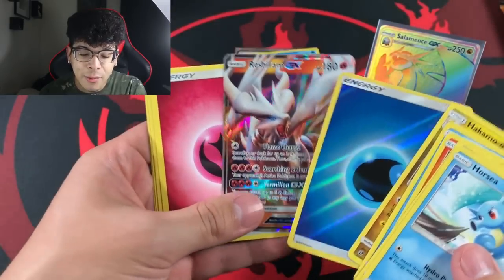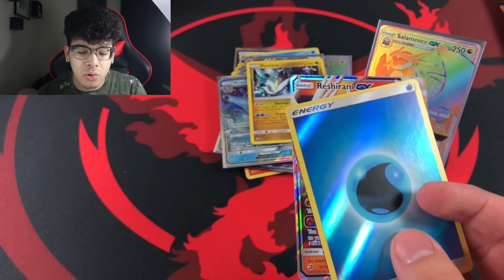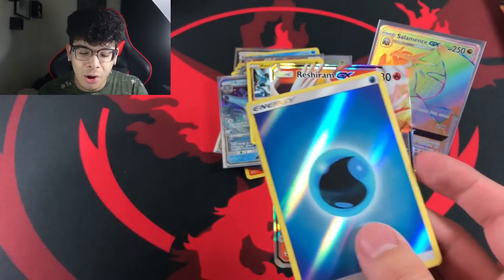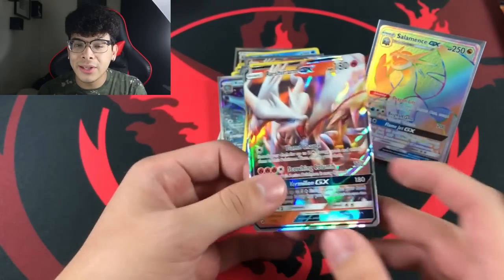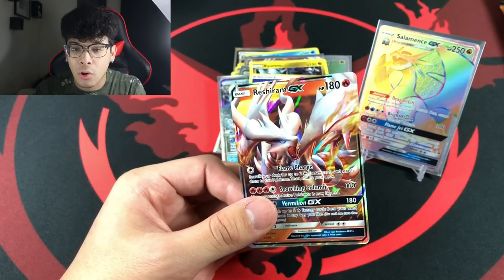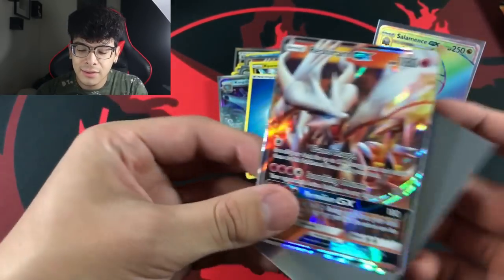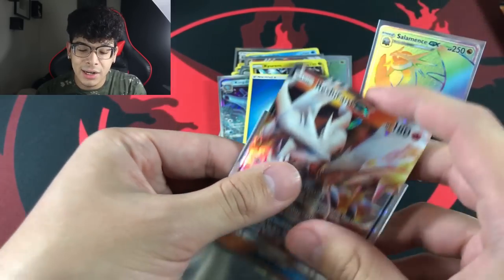Oh my god, are you serious?! Another ultra rare — it is a Reshiram GX with that Water energy! What is seriously going on right now? We're literally getting an ultra rare every other pack — it's like a repeating process. This is kind of scary, but in a good way.